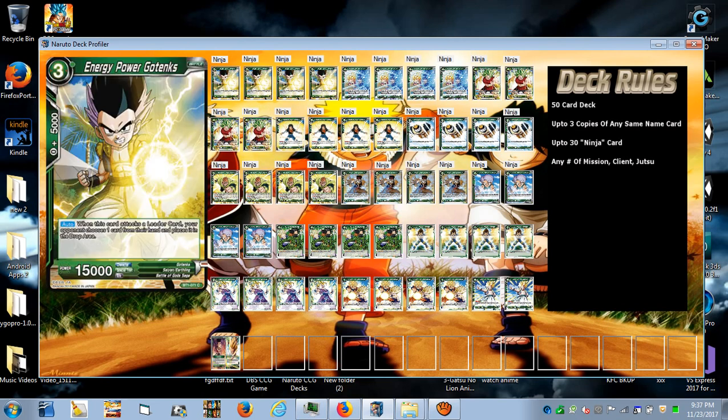Energy Power Gotenks is 15k, and when this card attacks a leader card, your opponent chooses one card from their hand and places it into the drop area. This is just another way of getting synergy — you attack the leader when you have less cards in hand to make your opponent lose a card, then you combo to get some damage in and make it hard for them to block. If they do manage to block, that's way less cards in their hand.